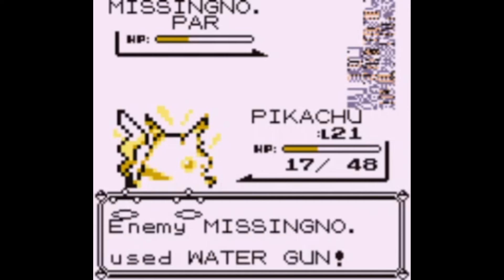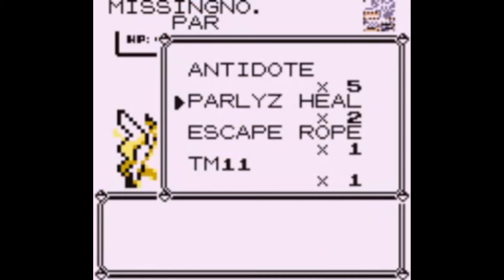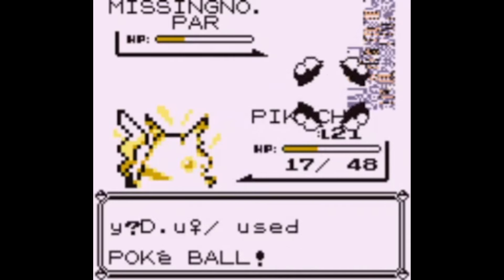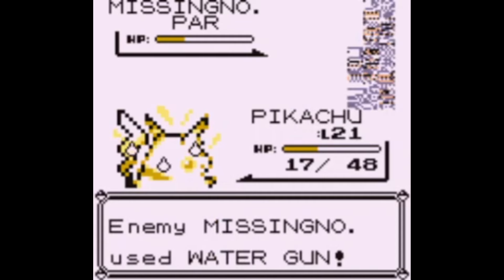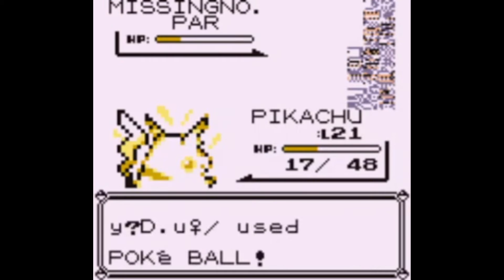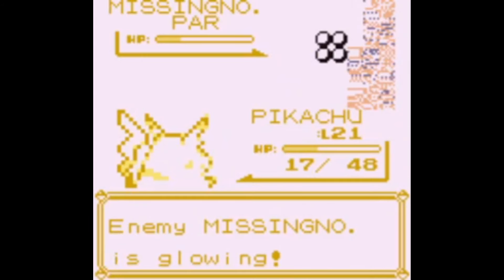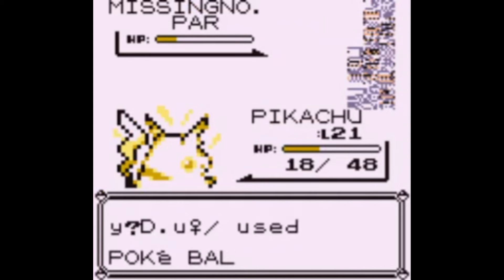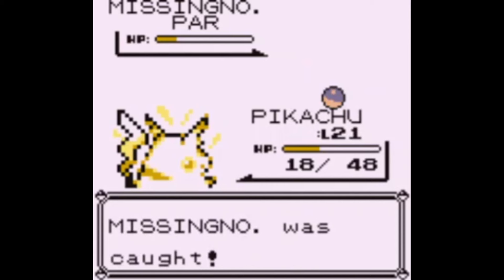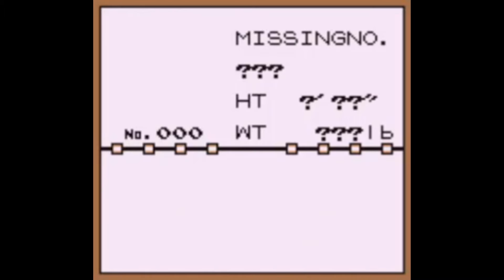We're going to start chucking balls at this MissingNo. I forgot it's much easier if you have a Pokémon that can actually fight it - that's why I didn't Growl, because it actually would have made it more difficult to catch, believe it or not. It is surprising that we can catch MissingNo because I know there are at least some glitch Pokémon that don't have a catch rate, so you have to use a Master Ball. The Master Ball bypasses the catch rate so you can catch certain glitch Pokémon - but MissingNo's catch rate is just really low, probably close to legendary but not super close. We'll actually get a new Pokédex entry here.